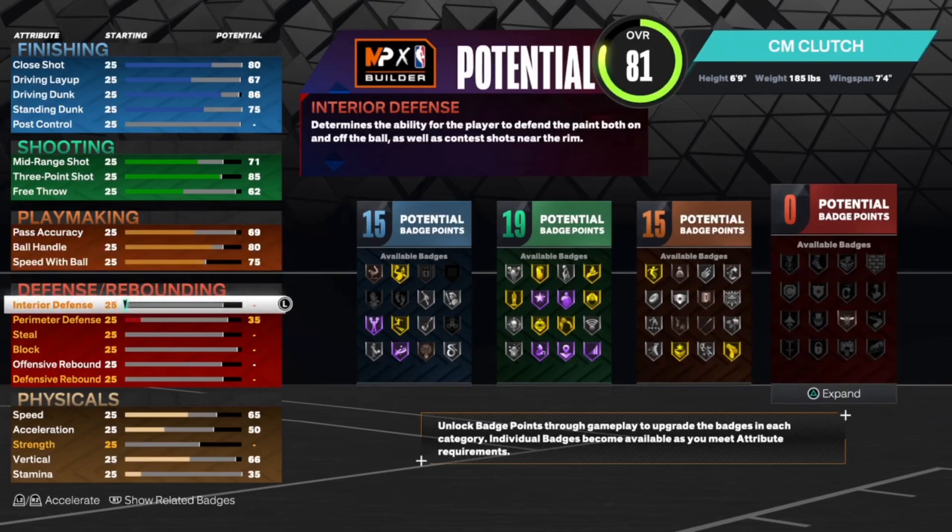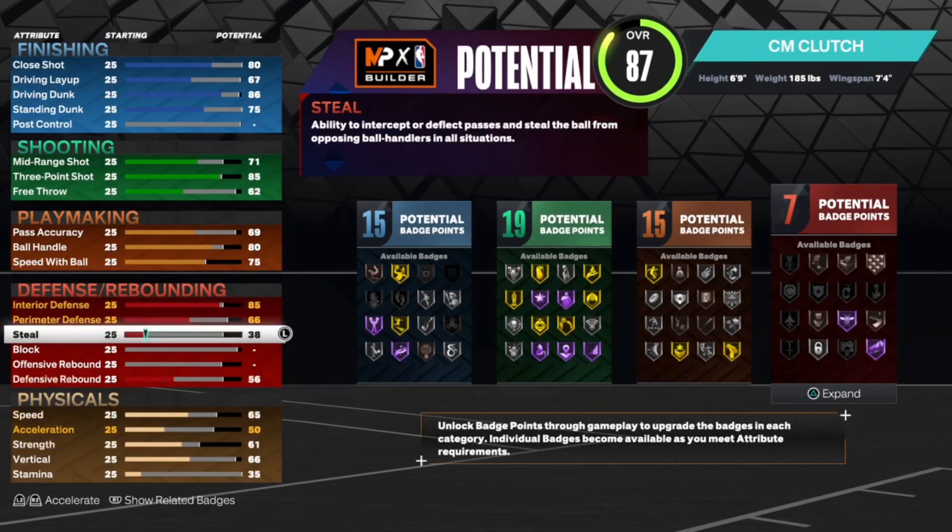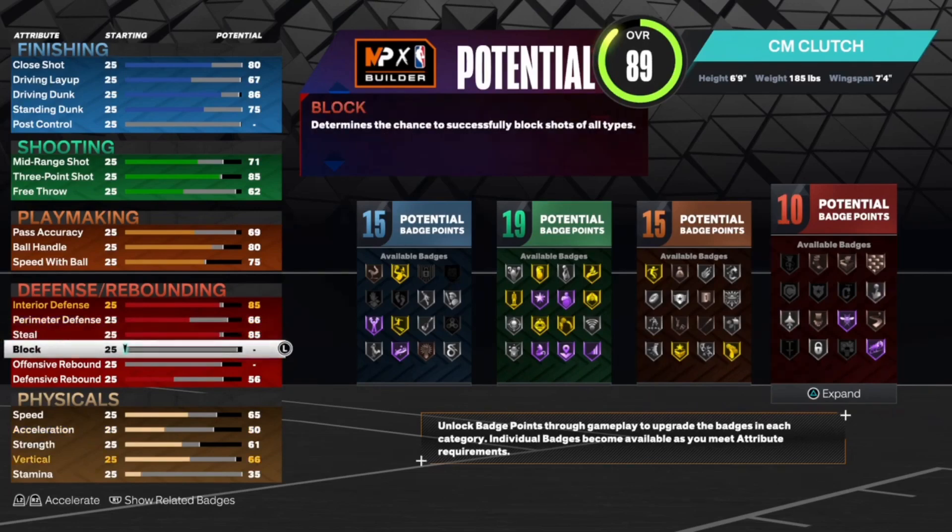Interior defense: 85. Perimeter defense: 66. Steal: 85. Block: 93.